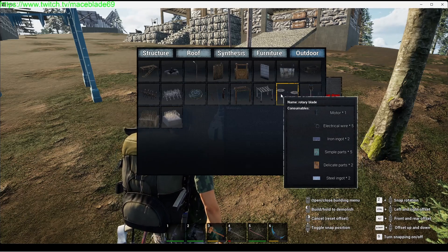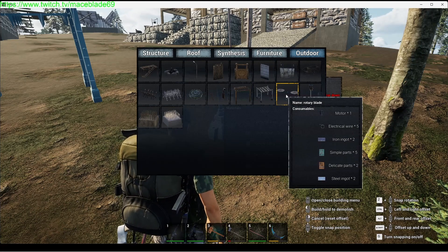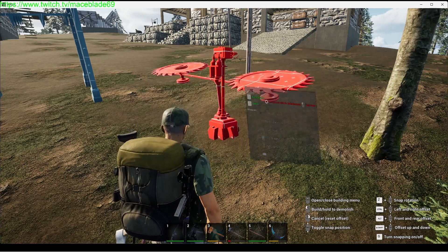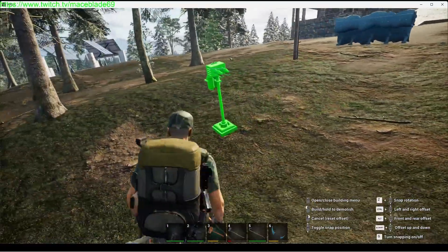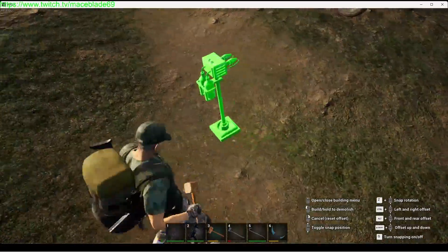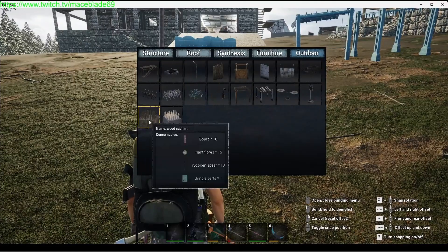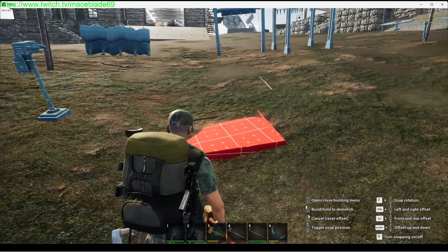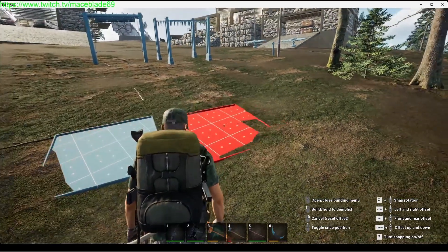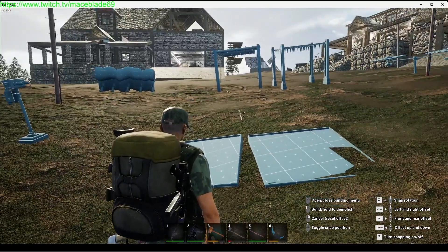The rotary blade takes 1 motor — makes sense — plus electrical wire, iron ingots, simple parts, delicate parts, and steel ingots. We got the flamethrower here. It would be cool to put like two flamethrowers on both sides of your gate. I wonder if it triggers on you — that would suck. We got a spiked floor: put the wood one there and we got a spiked floor for steel. I'm going to build these and then I will get back.